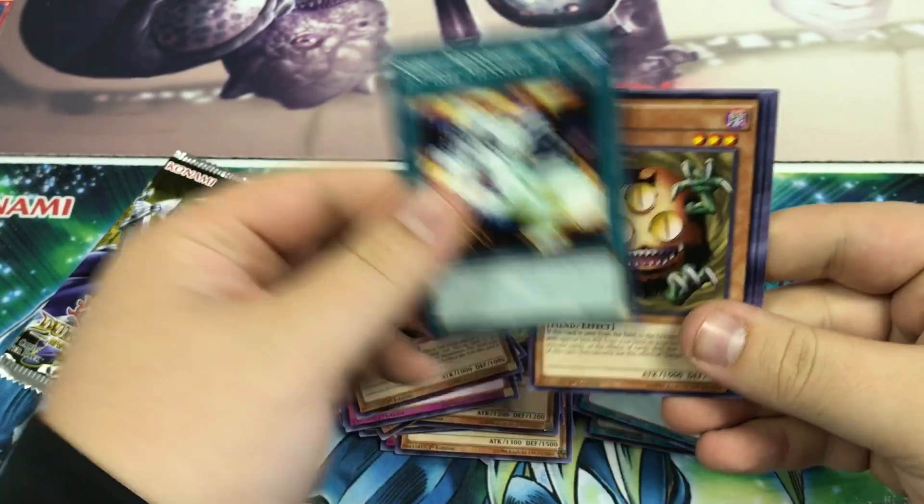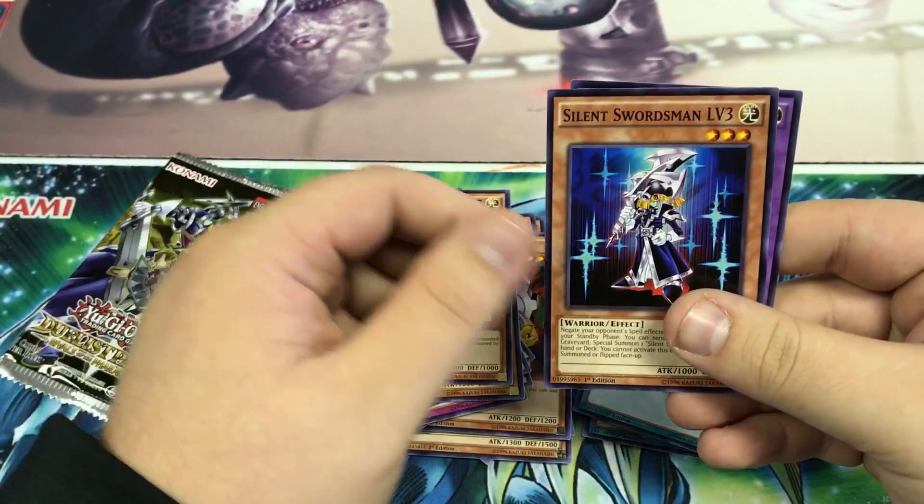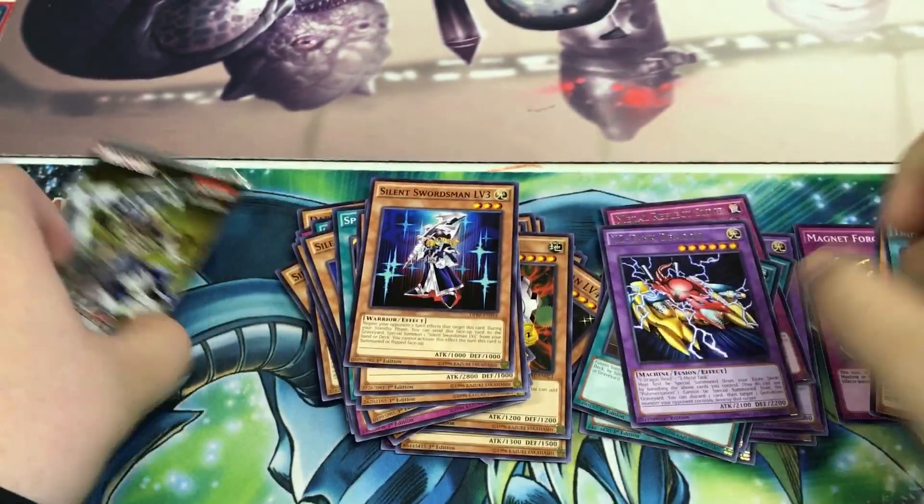Ninth pack: Spirit Message A, Sandion, Silent Swordsman, Silent Swordsman, and YZA Tank Dragon.